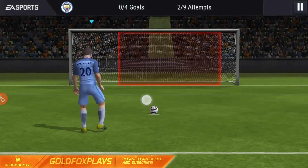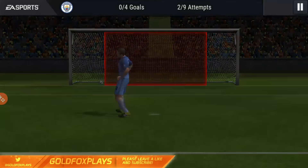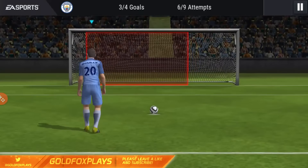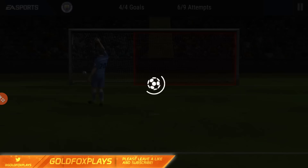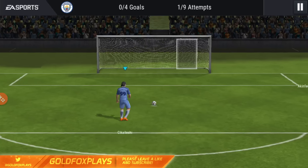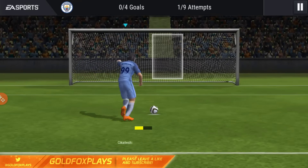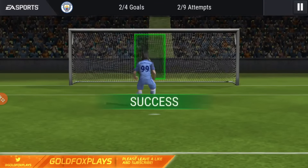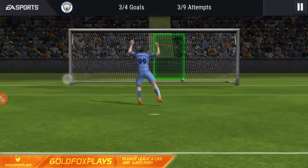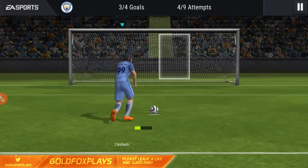The scouting idea in FIFA Mobile is very cool — every week you complete three things and get a token for a random player. They don't have anything like this in Madden Mobile or NBA Live Mobile. Live events are much harder in FIFA Mobile than the others — scoring a goal is harder than scoring a touchdown or a basket. Scouting number three costs three stamina and is target practice: you aim a little ahead of where the target is moving so the ball and target arrive together.